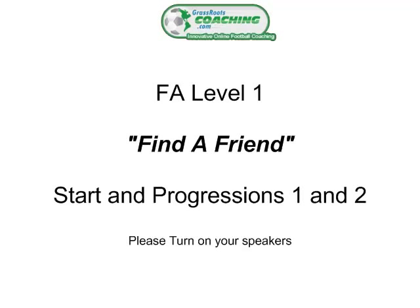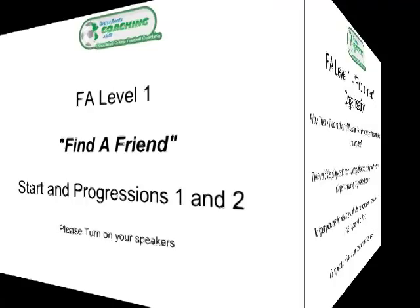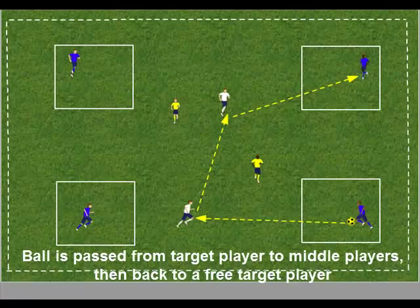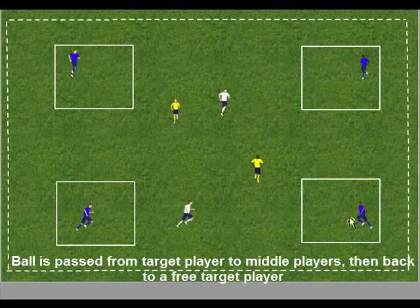FA Level 1 - Find a Friend, with two progressions. To start the session, the ball is passed from a target player to one of the middle players, who then passes it back to a free target player. You can see the way the middle players combine to pass the ball into a free target player to score one goal.